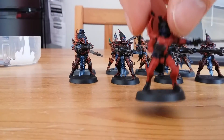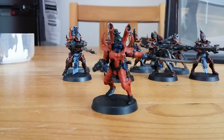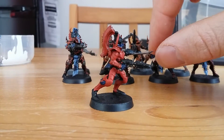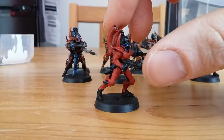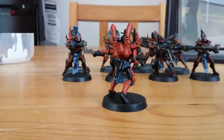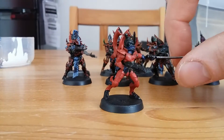Finally it's the leader — the Sybarite, I believe, correct me if I'm wrong. As you can see he's looking quite different compared to the others — rather than edge highlighted he's been completely armoured up. I've used my orange and red mix, which is Mephiston Red and Troll Slayer Orange mixed together to create this shade of red — it's basically a lighter red.